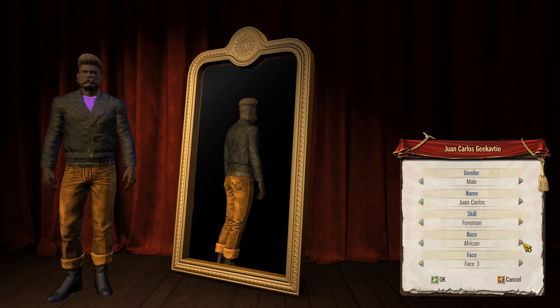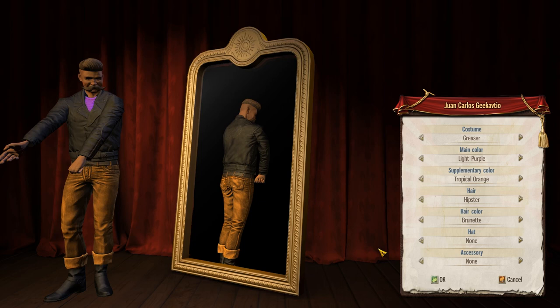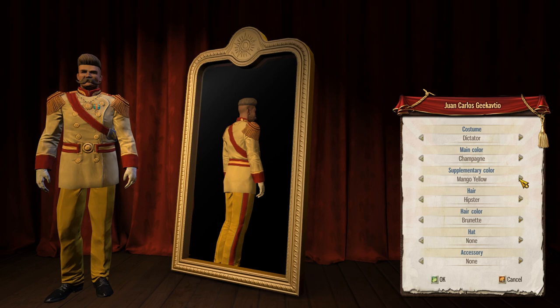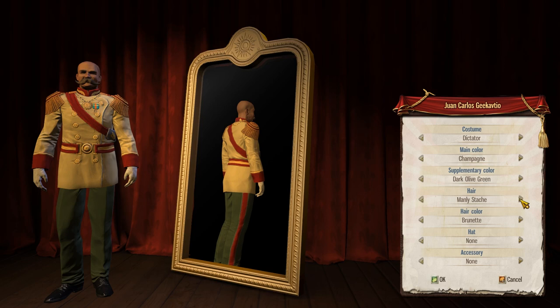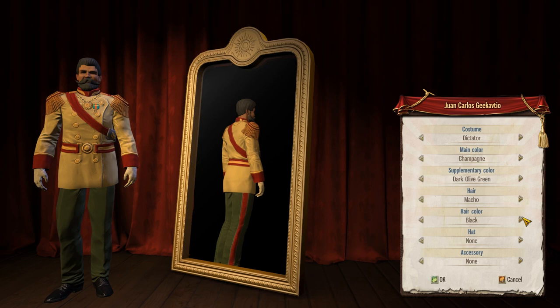Race - Latino, it has to be. And face - I want to go for the classic sort of Fidel sort of look about him. Yes, there we go. Dictator. What colour should we have? Champagne - beautiful. Champagne and green, very good. Hipster hair - he needs to have the classic. Where are you, Fidel? There we go. Macho - yeah, that's gotta be it. Hair colour - a bit darker, black's a bit too dark actually. We'll stick with brunette. Hat - gonna have the dictator hat.